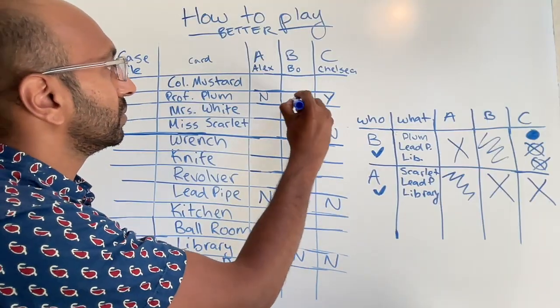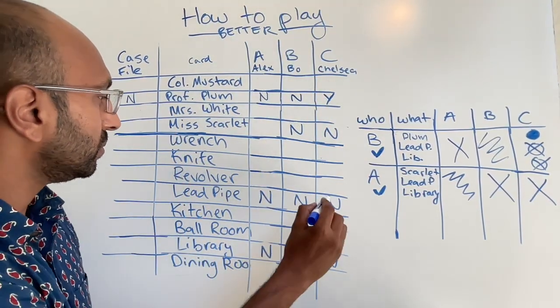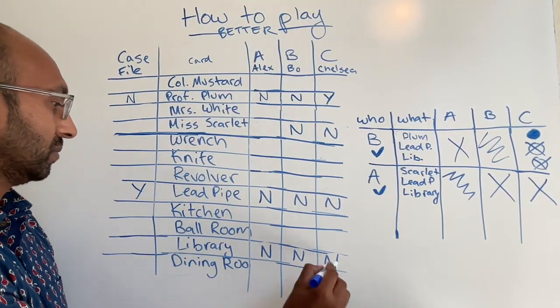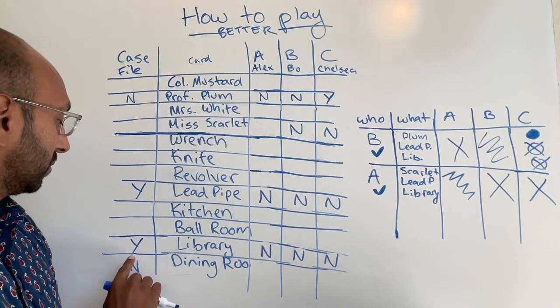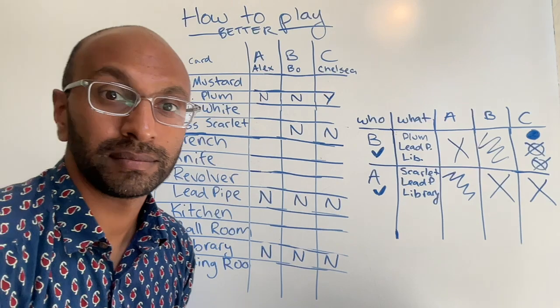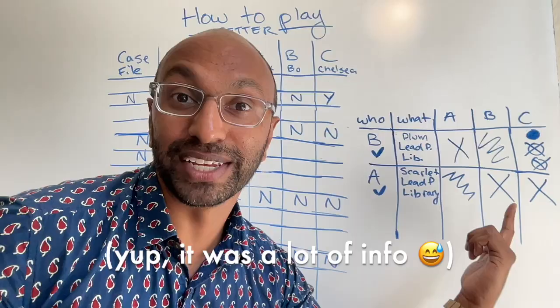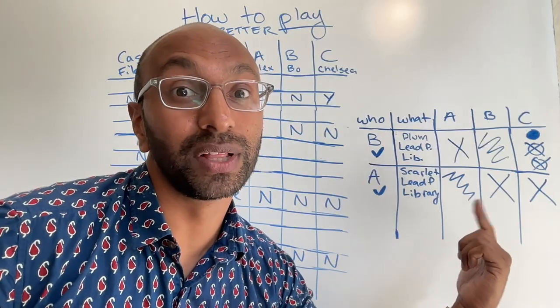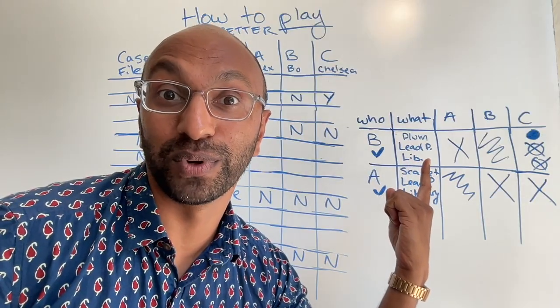But we've discovered new information, which means we might be able to deduce more, so we go through the list of suggestions again. Starting back at the first one, we've already processed Alex's X, so now it's time to look at Chelsea's cell. For each of the three cards, we check whether she has them, and if she doesn't, we cross it off the mini checklist. It turns out we've crossed off two out of three, so we can circle the last one — that's the card she refuted with — and go back up to the checklist to put a Y in that space. And as it turns out, in this example we've figured out the weapon and the room.